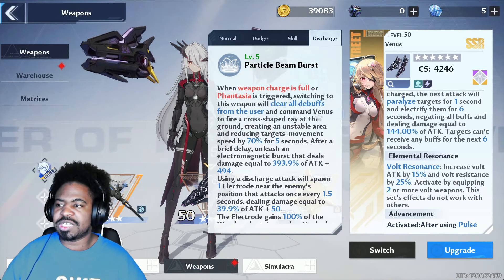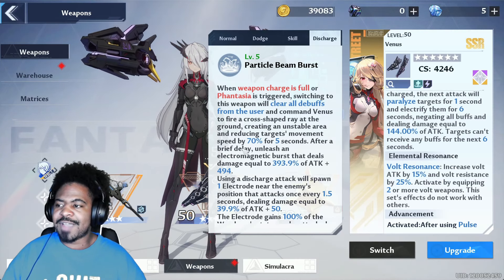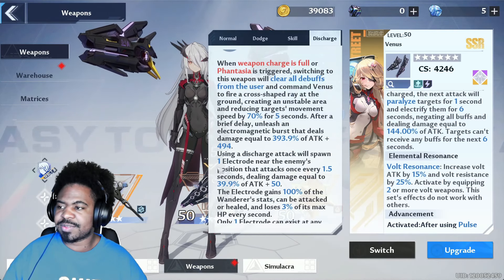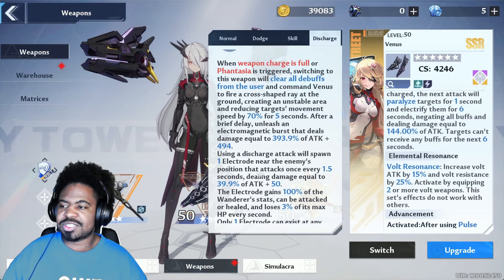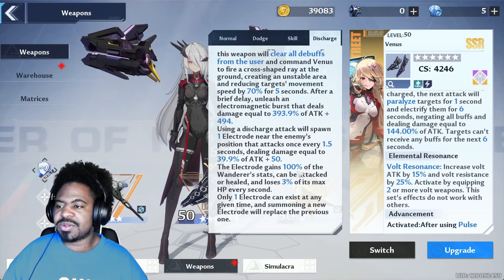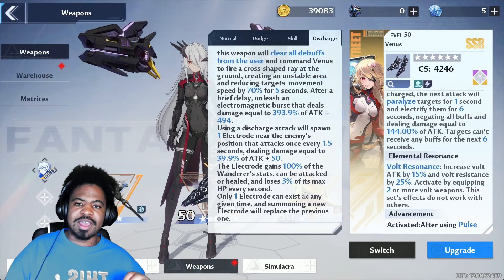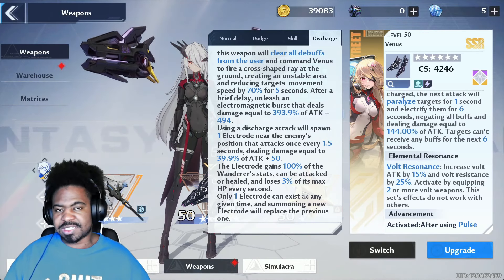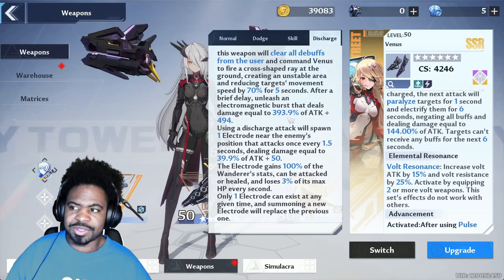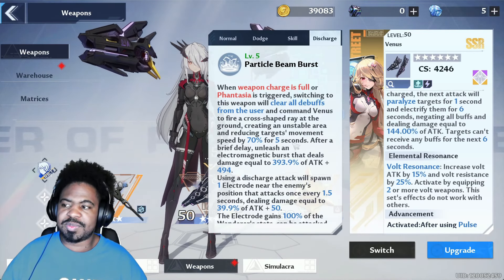Her discharge skill: when the weapon charge is full, she clears all debuffs, commands Venus to fire a cross-shaped ray at the ground creating an unstable area, reducing target movement speed by 70%. After a brief delay, it unleashes an electromagnetic burst dealing damage equal to X amount of attack plus X. Using the discharge skill spawns one electrode near the enemy that attacks once every 1.5 seconds, dealing X% of attack plus X. The electrode gains 100% of the wondrous stats, can be attacked or healed, and loses 3% of its max HP every second. I say X for the values because they vary depending on your investment level.